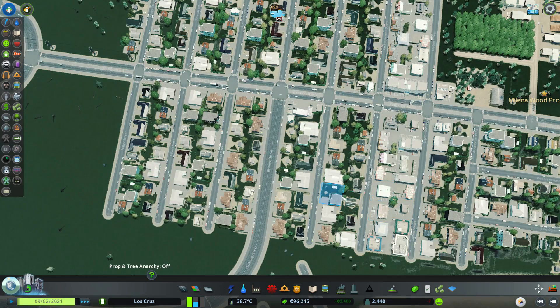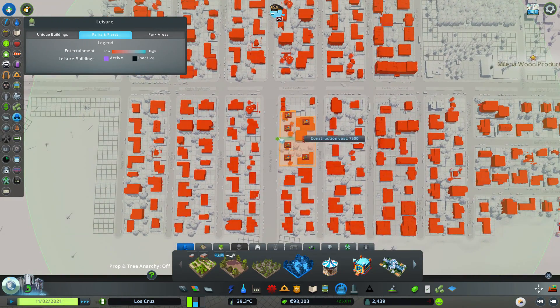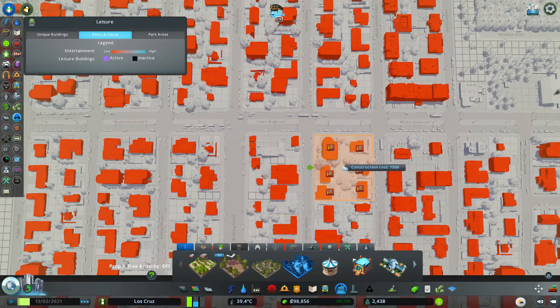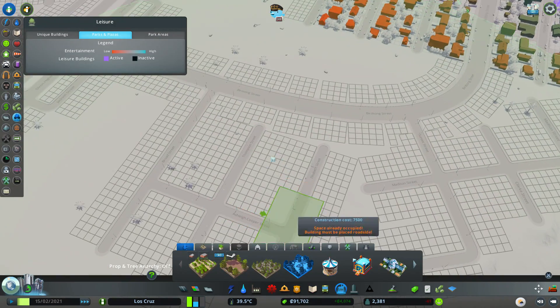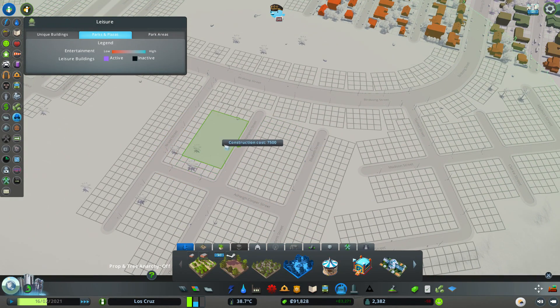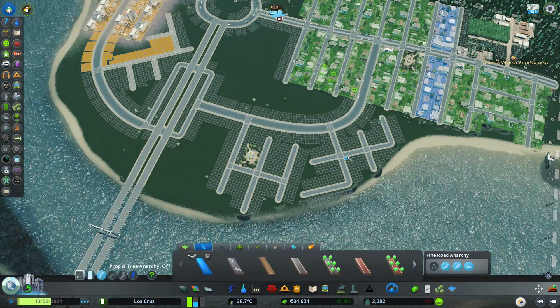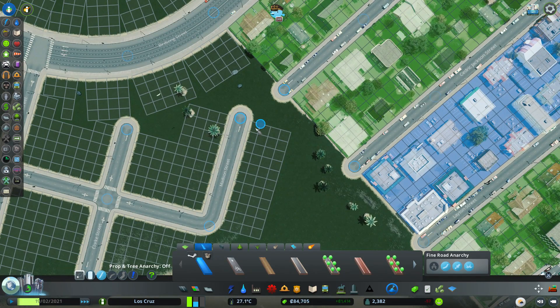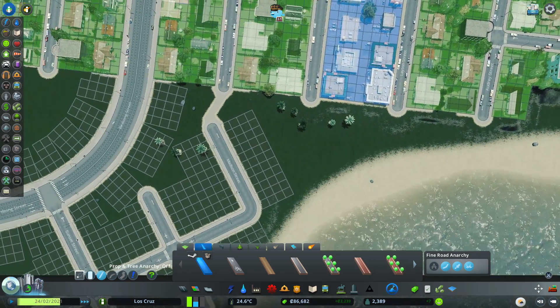Let's plop a park right in here - like that, that'll cheer all of them up. And then we can get one in here as well as this is a very similar size. Let's get some paths in for these guys and girls - we could literally just go from there to there. Like that, and that'll connect that up, and even along here as well.